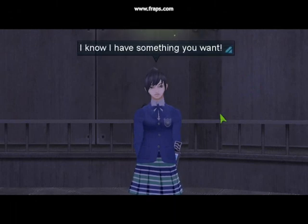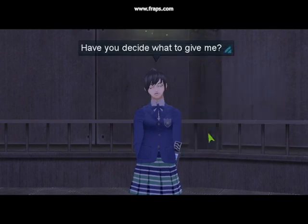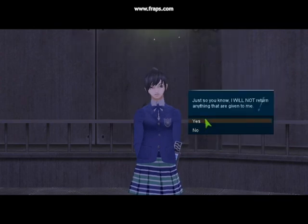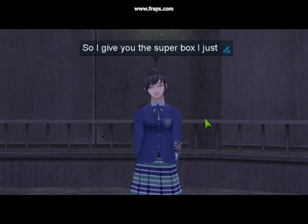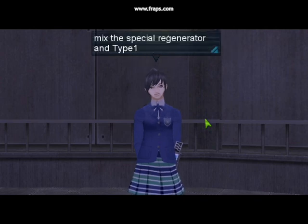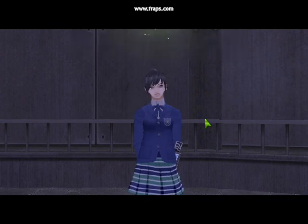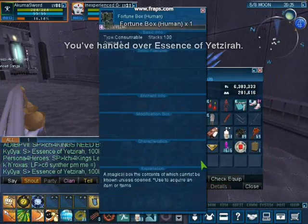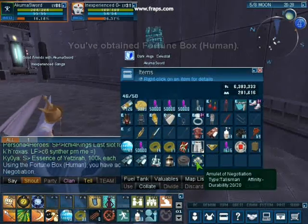I'm at the docks, and what I'm going to give her is the Essence. There's really no reason to hold onto it unless I need to stack it, and I'm not interested in getting more Hacked Chip Alphas. She's going to give me a box in return — the same box I would usually get from the Pylosanda. We're going to open it and find out what's inside.